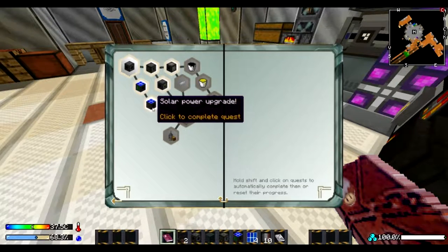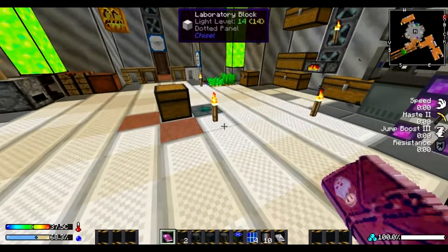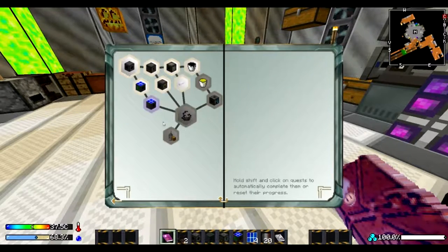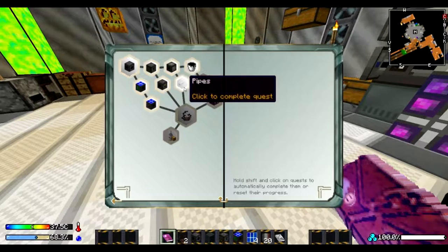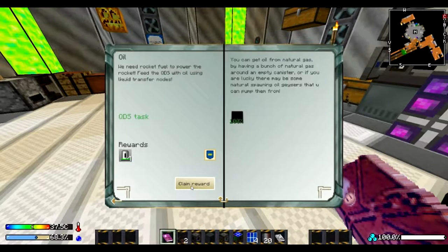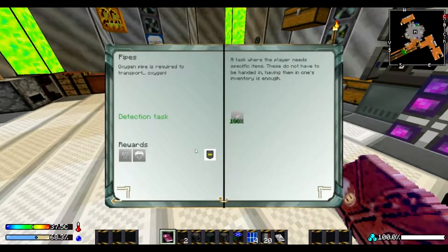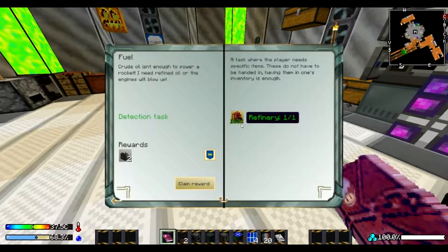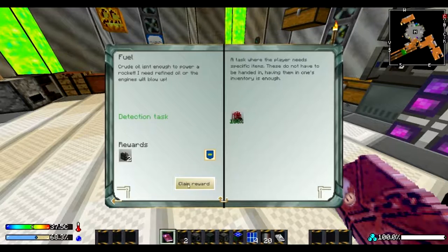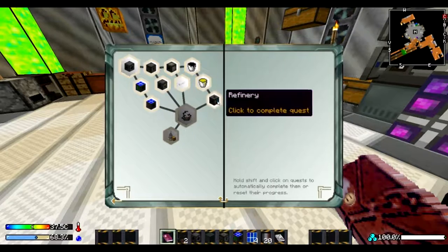I just want to get to the bottom so you can see — I'm just going to complete these. We'll take oxygen gear, two solar generators, that's pretty cool. Yeah, we found some oil. That gives us a parachute and an oxygen mask, which is pretty cool. Fuel — you refine the oil into fuel, that gives you two infusers. We get a refinery which gives us more oil.